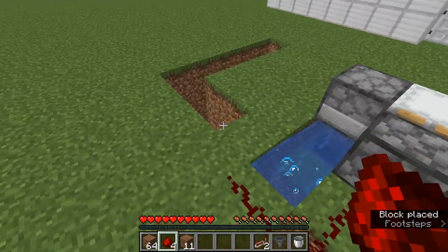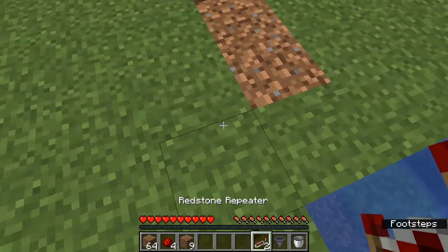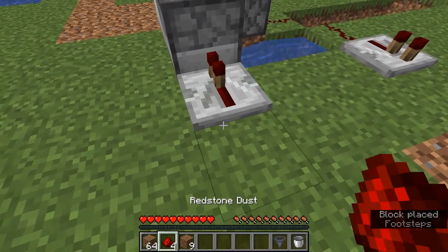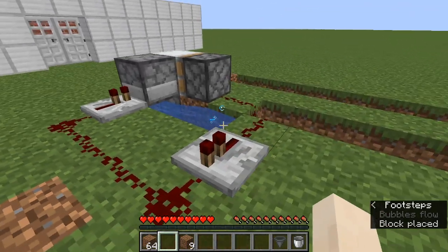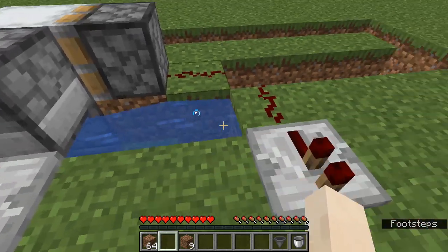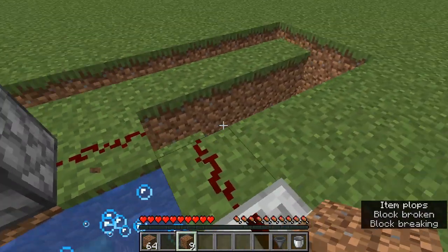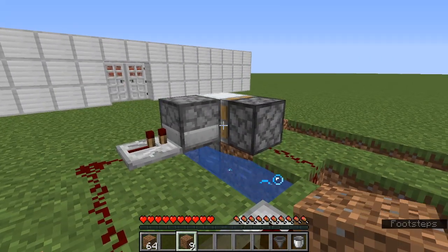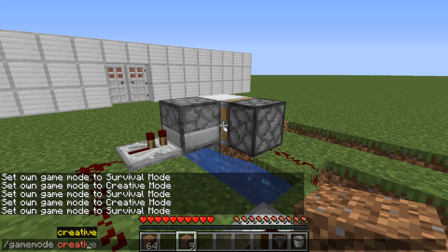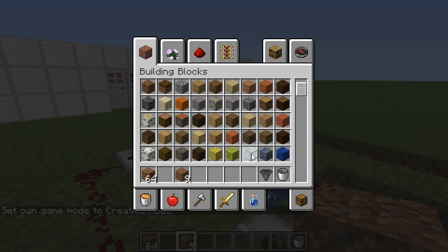Now we're also going to go this way and cover that up. We're going to take a redstone repeater here, redstone repeater there, and dust between. It is very important that you cover this up — you can cover it with whatever you want: dirt blocks, iron blocks. I usually prefer to use glass.